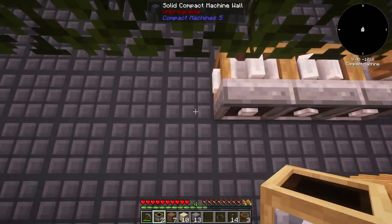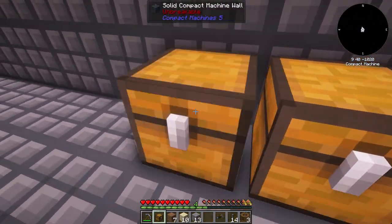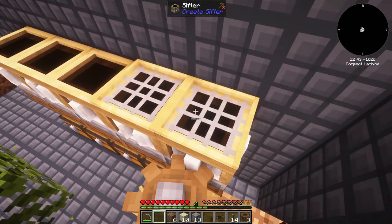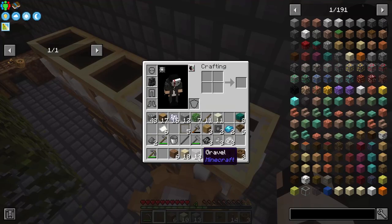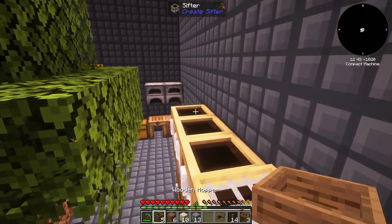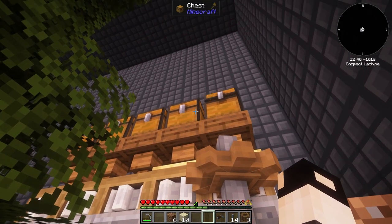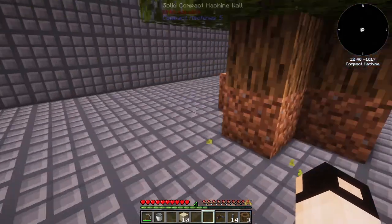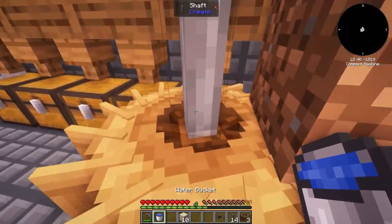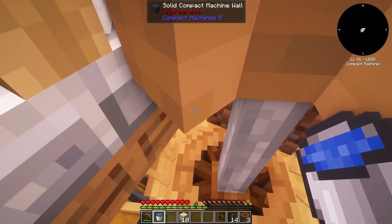Place the sifters, then output chests, then hoppers on top of them. Put underside meshes on two of them and we'll sieve more dirt and gravel for iron nuggets and underside. Add input chests for each, give one gravel and one dirt, and now we need some water — we have a bucket from a quest reward and infinite water right here.